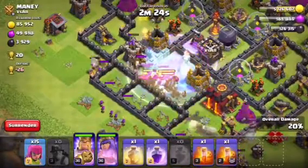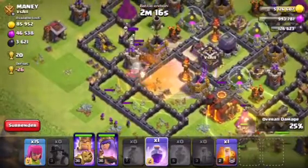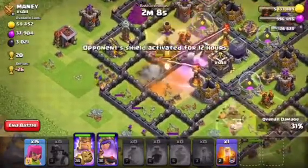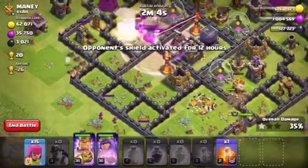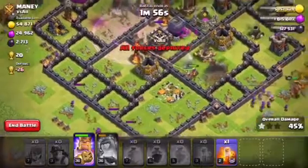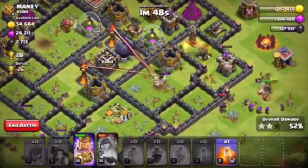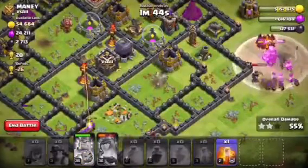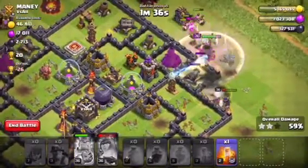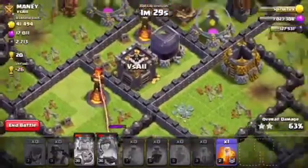Let's go ahead and freeze the inferno tower and freeze the giants, and put the poison spell. Right now we have some miners over here almost dying, so let's go ahead and rage these miners. For the inferno tower, this deck doesn't really work that well — I guess I needed two freeze spells, one for each inferno tower. I didn't really use the freeze spell on this single inferno tower though.